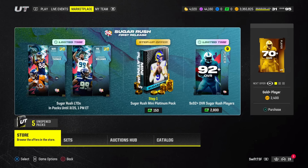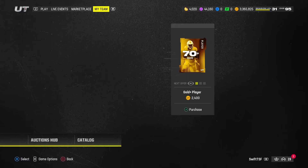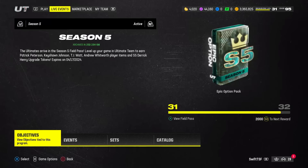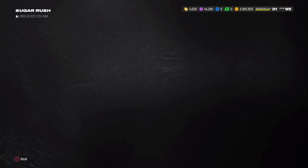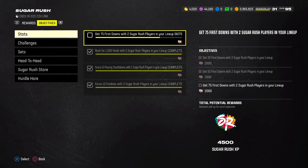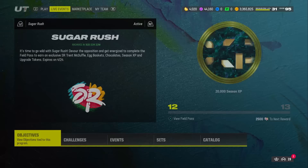Part one of this video covers the best free chocolate methods you absolutely should be doing in Madden 24, and part two goes over the best ways to get chocolate by spending coins. First, be sure you are going to your Sugar Rush objectives, scrolling down to the Hurdle Hair section, and completing these missions every single day — you'll get 150 chocolate daily. It's free chocolate, don't pass it up.